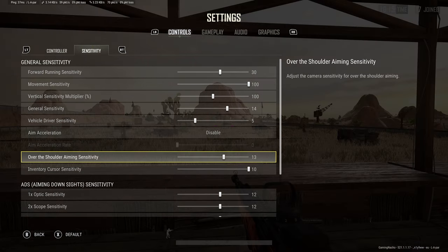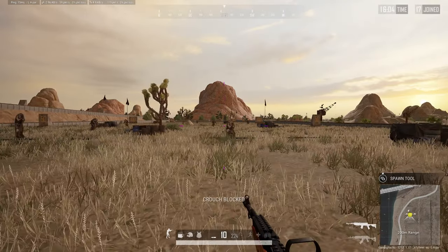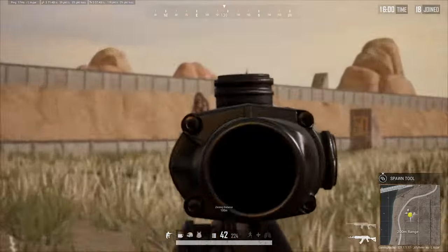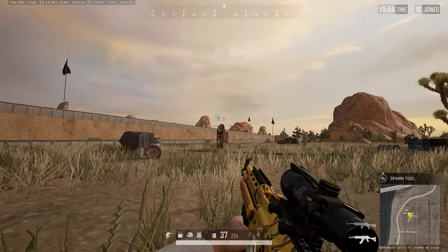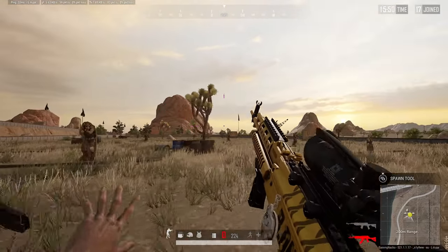Over the shoulder aiming. This is when you over-the-shoulder aim with the LB button on the B settings. I like to have this as close to my normal sensitivity as possible, though I hardly over-the-shoulder aim. Get used to this as much as you can and you'll be able to dominate on the battlegrounds. I tend to just hip-fire more or aim down sights, but having this around the same as your general sensitivity will make it a lot smoother.